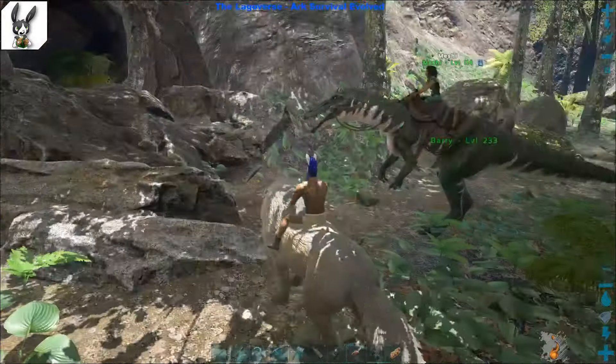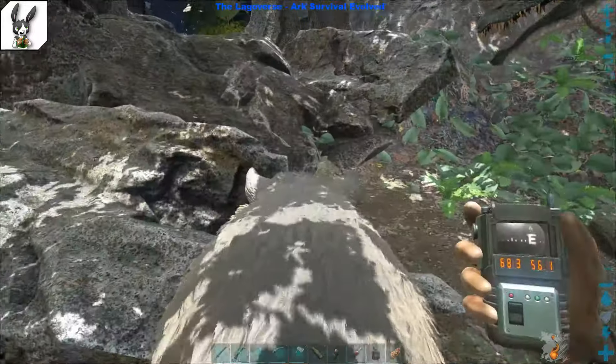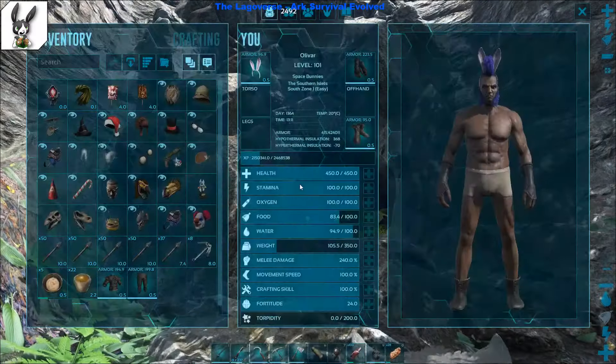So we're gonna explore Upper-South. Upper-South. Artifact of spec — these are the coordinates. Now I'm gonna equip my gear.